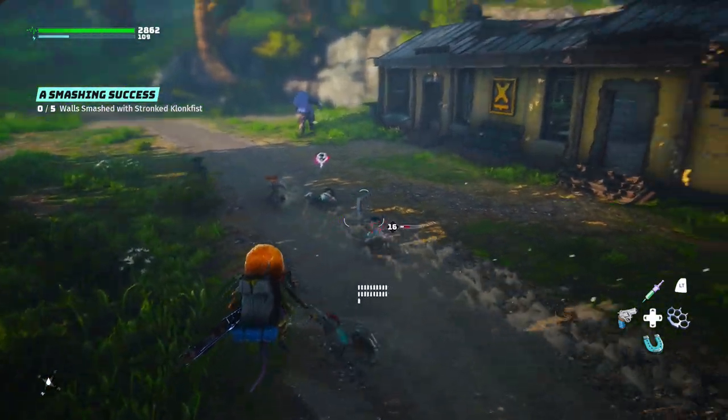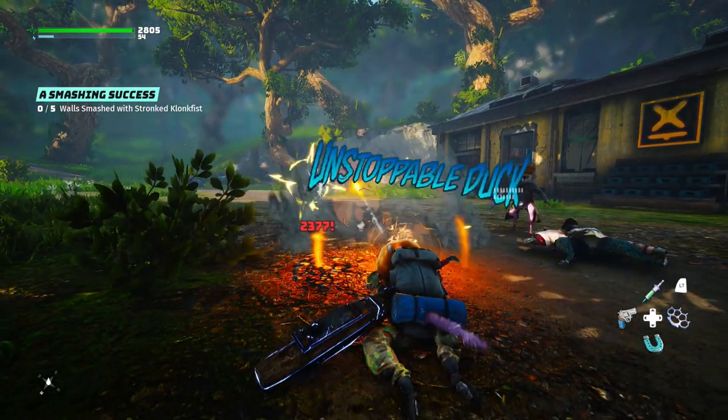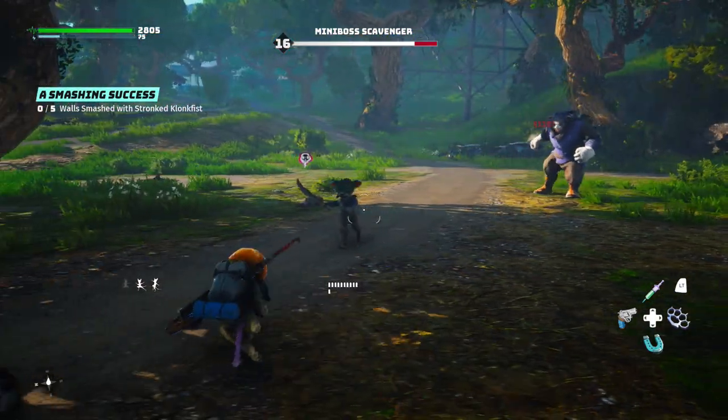So for our first Biomutant build, I'm going to show you how you can float like a butterfly and sting like a bee. This build is basically for any of you ranged homies out there that think melee is too scary and you don't want to get close to enemies. Let's go.